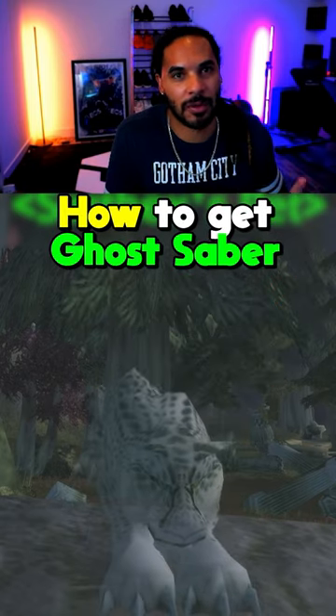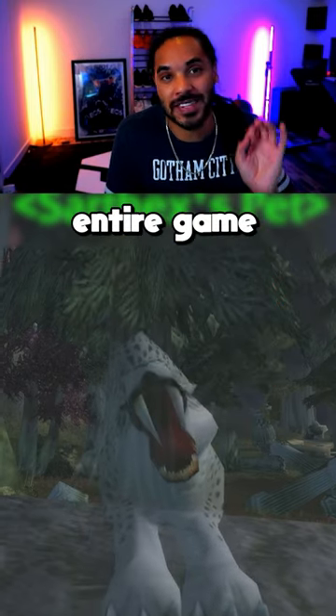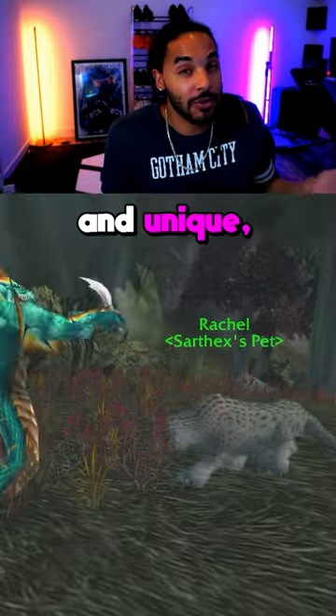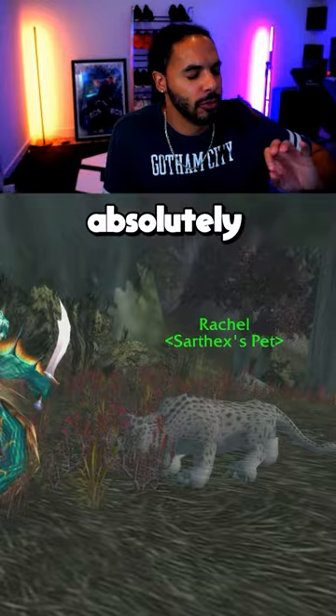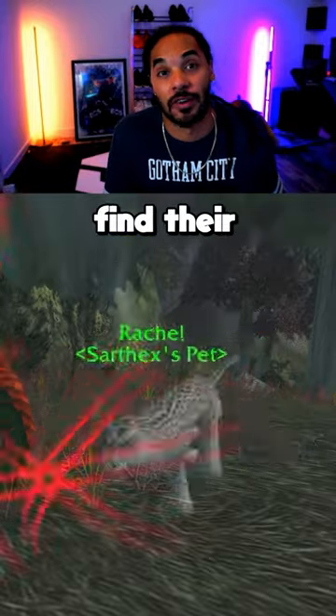Here's how to get your very own Ghost Saber, which is one of the strongest pets in the entire game right now. It looks amazing and unique, and it has this 2.0 weapon speed, which makes this cat absolutely hit like a truck. So here's how to find it.